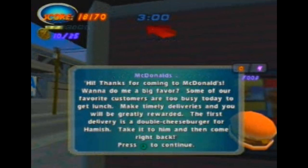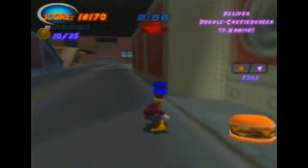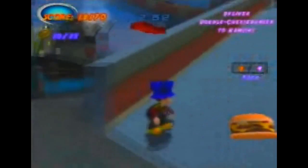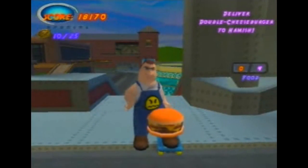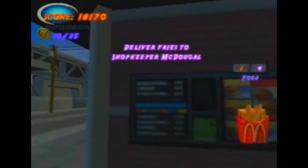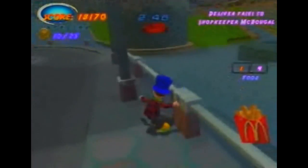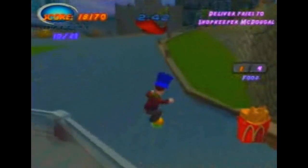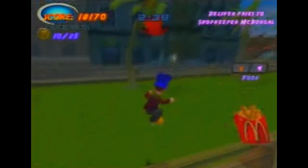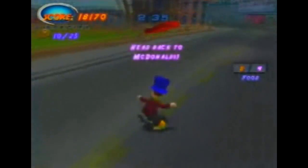Some of our favorite customers are too busy today to get lunch. Make timely deliveries and you'll be greatly rewarded. The first delivery is a double cheeseburger for Hamish — take it to him and then come right back. Now you'll see they just said what Hamish's name is. But when you talk to him later, they don't give him the name Hamish — they call him Tough Kid. The next item is a medium order of fries for shopkeeper McDougal. Don't let them get cold. That's a really good fries animation — with the squareness and the not looking like french fries.